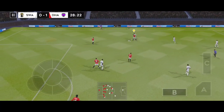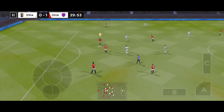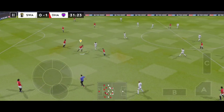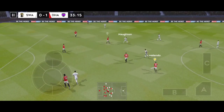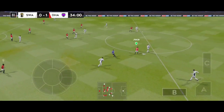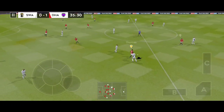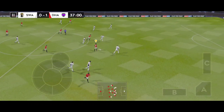They've taken it down the wing and this really takes the pressure off the defence. Now this could be costly — played infield. Some safe passing from this team. He's got the ball at his feet.